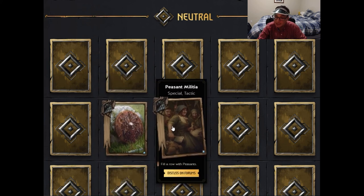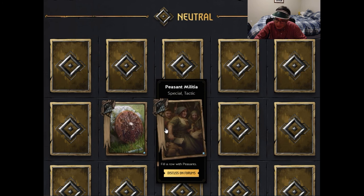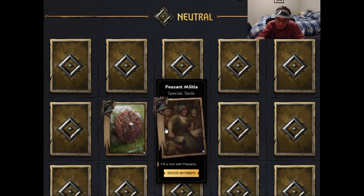The next card is the Peasant Militia, a special tactic that fills a row with peasants. 'Fill a row' implies a rule change — right now there are an infinite number of cards you can put on any row, but filling the row implies there will be a limit. This is great for mobile, since mobile couldn't handle infinite cards on every row, and you need a limit so cards don't just fold on top of each other.